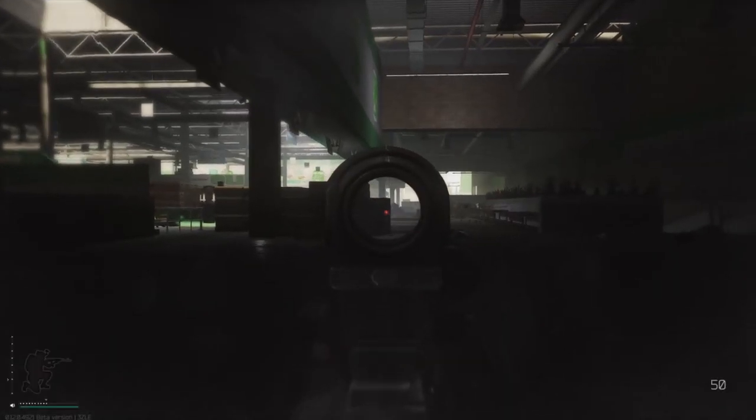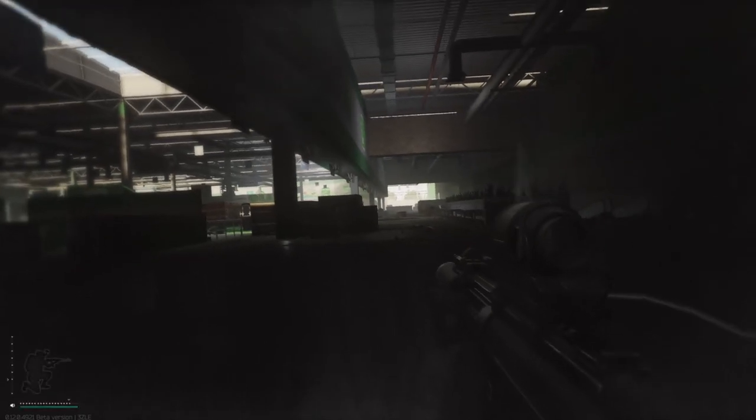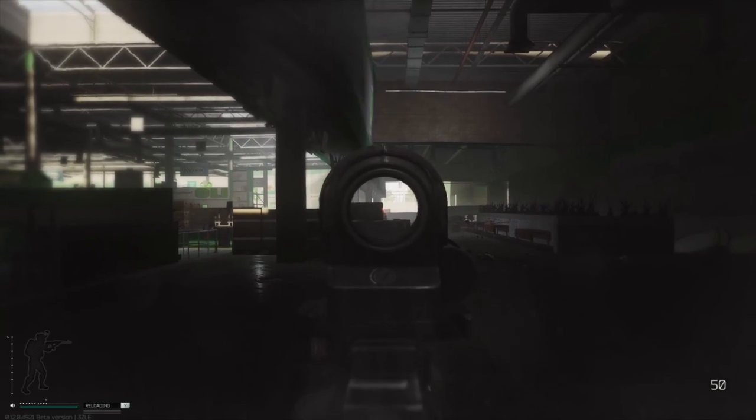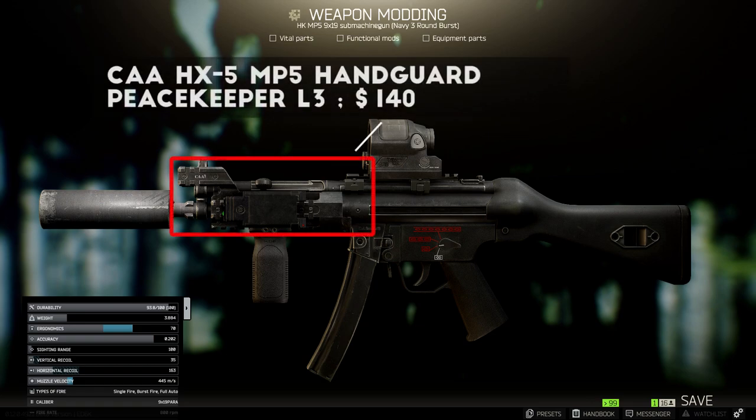Last, but certainly not least, we come to the MP5, a classic of the Tarkov early to mid game that just never seems to go out of style. While perhaps not as effective late game as most assault rifles, the MP5 nevertheless shreds in the early game when everyone is running low armor and you seldom see helmets with face shields. There are a few new handguards for the MP5 in this patch, but the first one I unlocked was the CAA HX-5 handguard, sold by Peacekeeper Level 3 for about $140. This handguard gives you 5 rail slots and adds 3% recoil reduction and a huge plus 13 boost to ergonomics, making it a substantial upgrade even without any additional attachments.